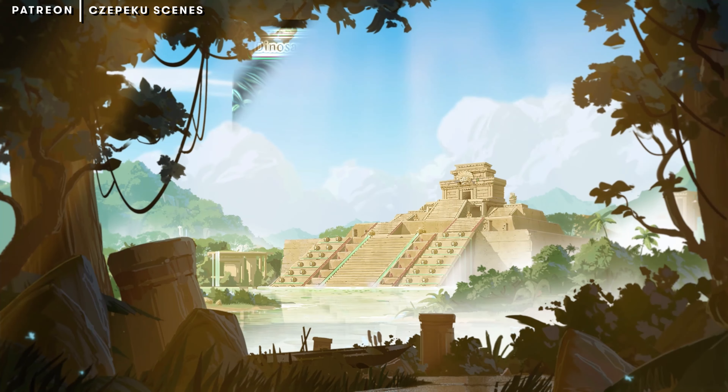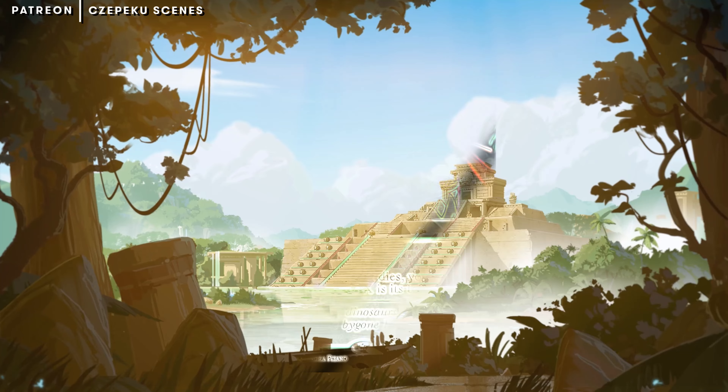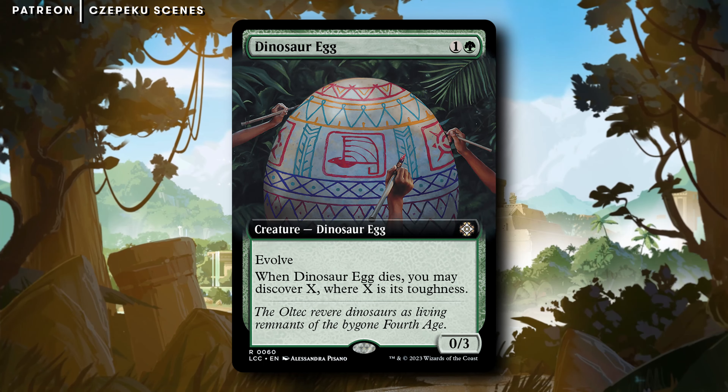First off, Happy Easter everybody. Hope you guys are having a good one. Today we've got Daily Obscure Card Highlight number 240 in the form of Dinosaur Egg.